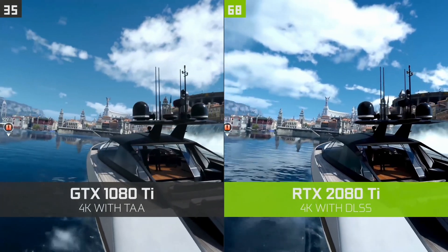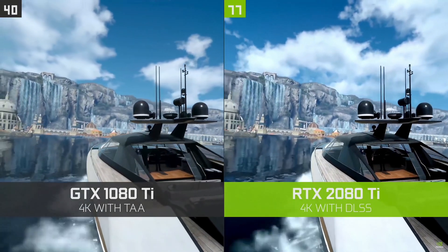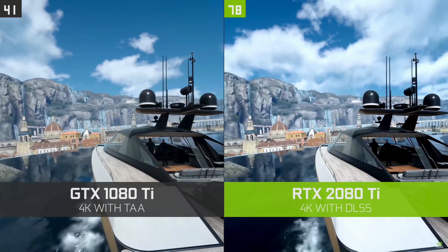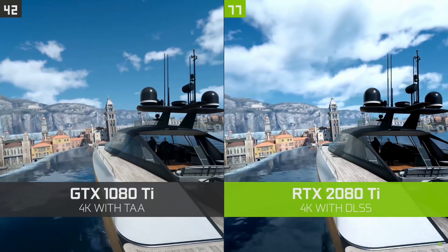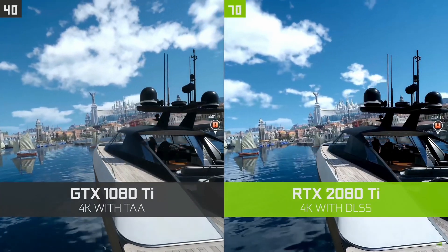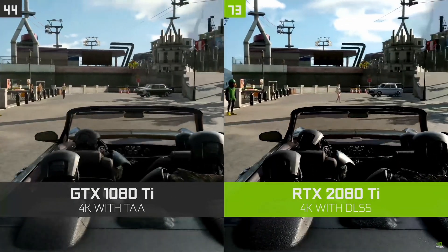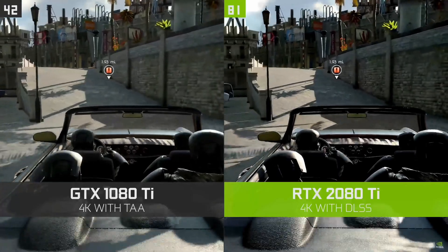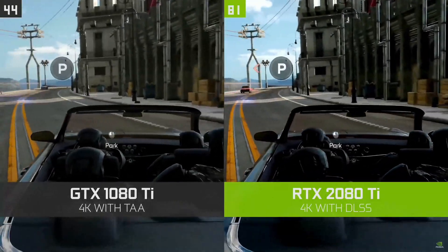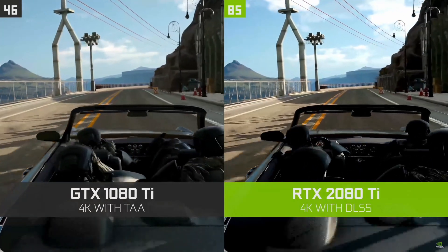Did DLSS 1.0 work? Well, sort of. In this early comparison from NVIDIA, you have a 1080 Ti on the left and a 2080 Ti on the right. You do have a more powerful card on the right, but you do have much more defined deck planks on the left side of the boat. And as you look at the FPS counter, you see a lot more FPS on the 2080 Ti running DLSS. Similarly, looking inside the car, the gauges and the hood show much better light usage, and almost double the FPS in game.